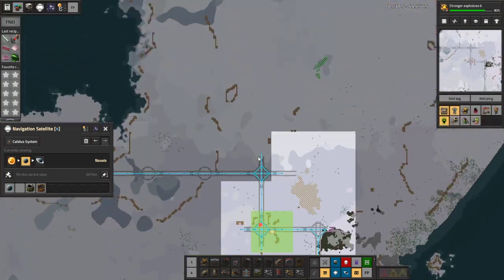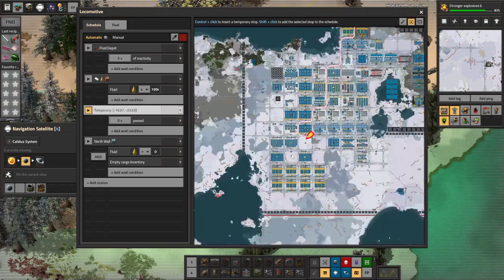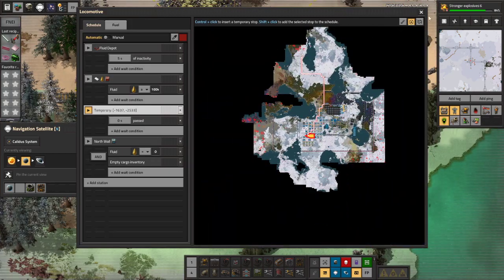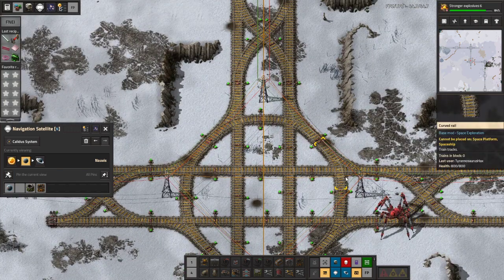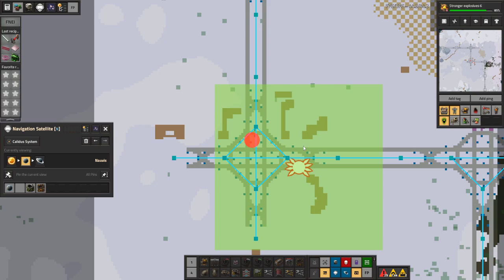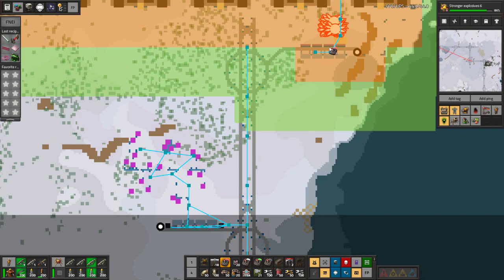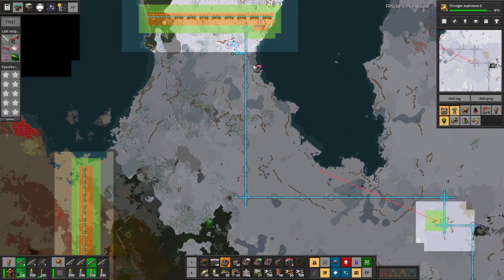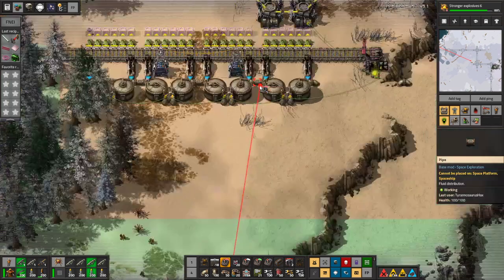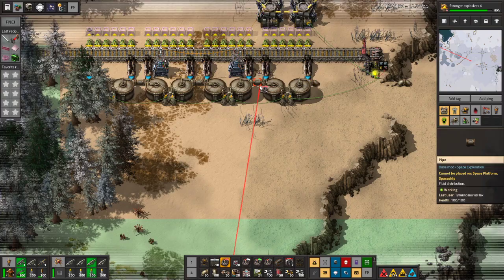Let's double check and see if our train has a path here now. It does. Fantastic. That research is happening a little quicker than I expected. Nice. Let's bring our purple chests up here.